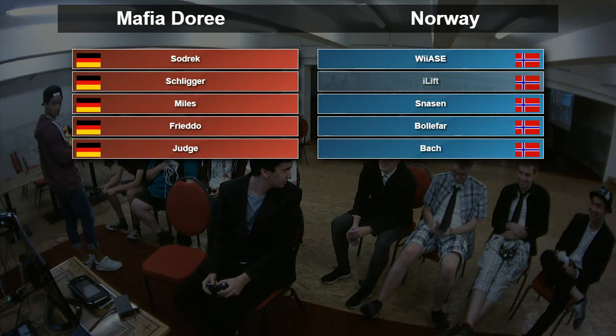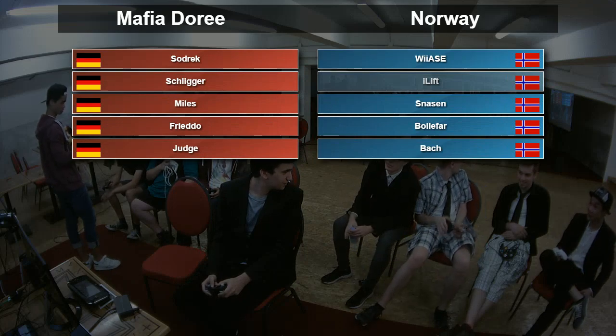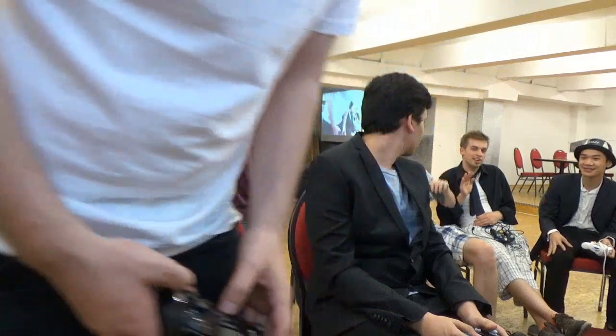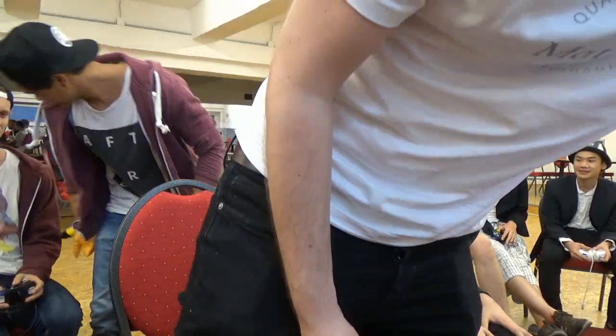That's a pretty good start for Team Germany, Mafia Dorée. They've only lost one stock and Norway lost three. So the next player has to take two stocks off Miles and hopefully doesn't lose two of his own. Hopefully he loses none of his own, but it will be really hard because Miles is pretty good. The stock count is definitely in Team Germany's favour.